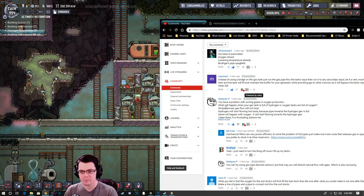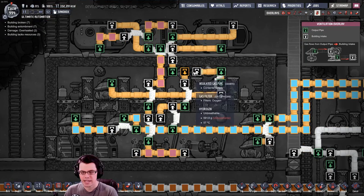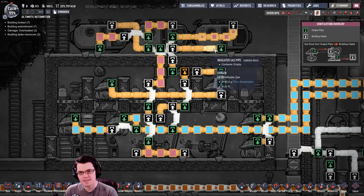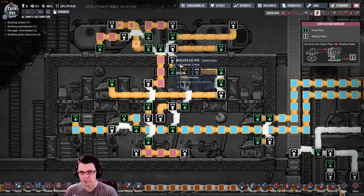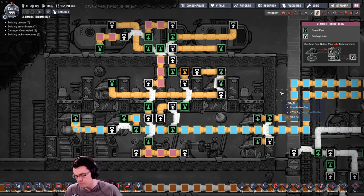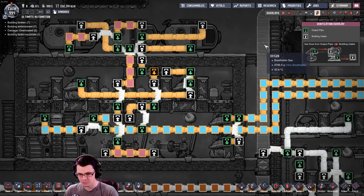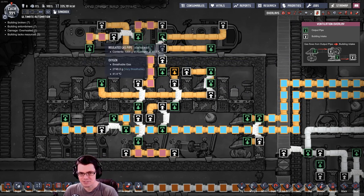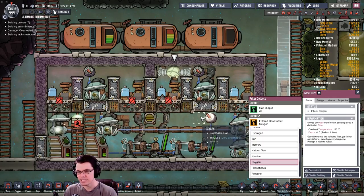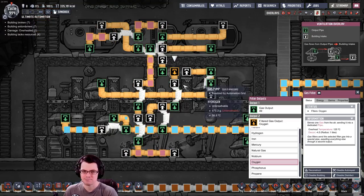There were some comments talking about a potential problem with this arrangement — I had a sensor detecting hydrogen that would go up into these tanks, and that could potentially cause a problem where the tank fills up and the hydrogen goes back down and gets picked up by the pump and pumped into the base. That could possibly happen, however my plan was to move this hydrogen somewhere else and use it. This arrangement is still self-powering even if you just use a normal gas filter — it's a better way of doing it just because it's safer.